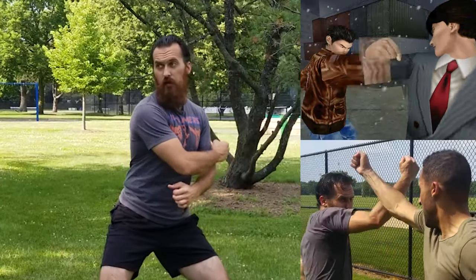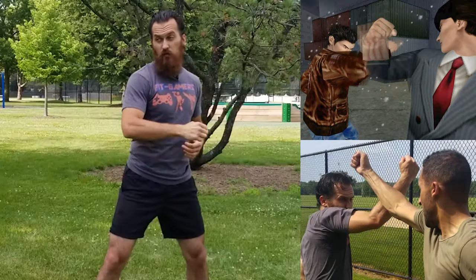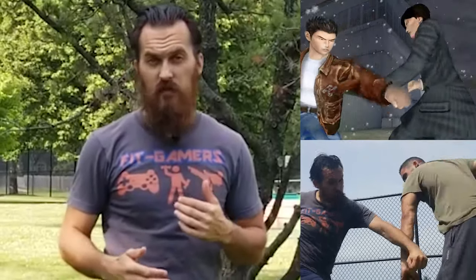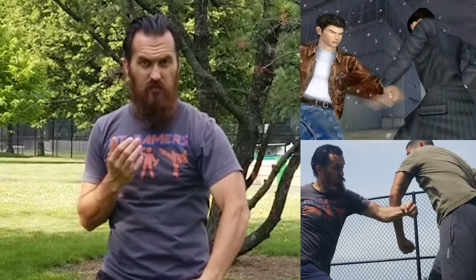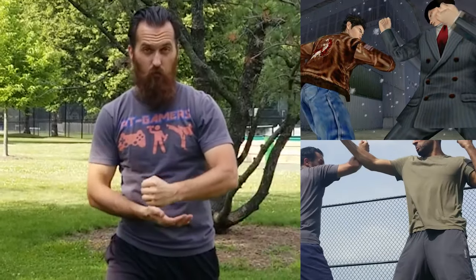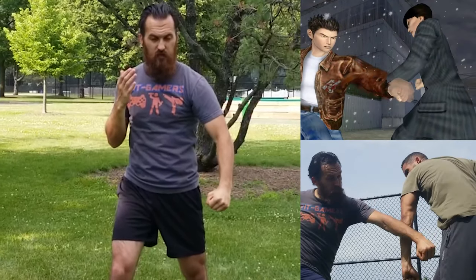Right after that first exchange, they throw the kick and then right away they both throw back fists and meet each other forearm to forearm. Once their back fists have met on centerline, Ryo goes for a midline punch straight to the midsection of Guizong. All Guizong does is counter by bringing his arm down and deflecting that strike with his forearm, getting it right off of centerline.